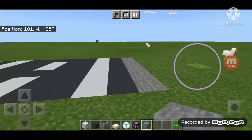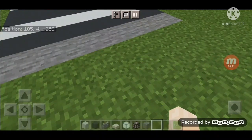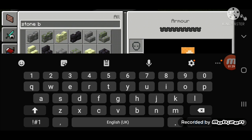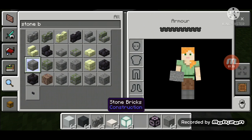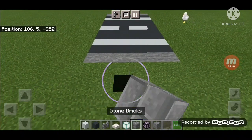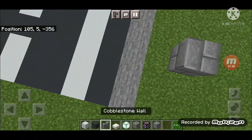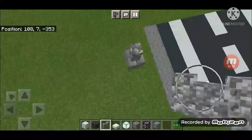This roof still looks fine, but you need to add some lighting. You will need stone bricks. Search for stone bricks and find them. Now you need to add stone bricks in the middle section here.